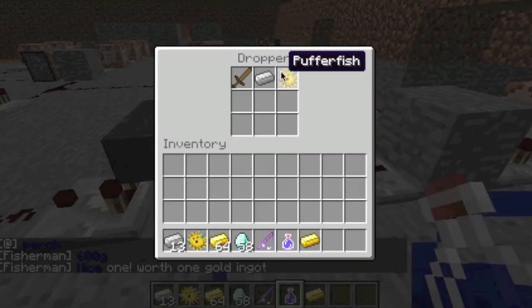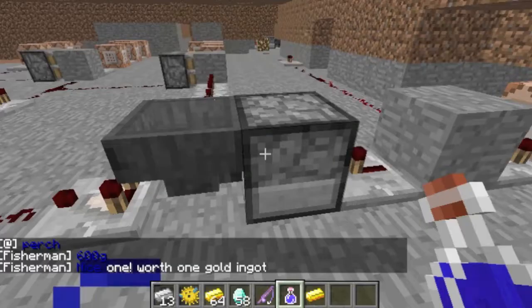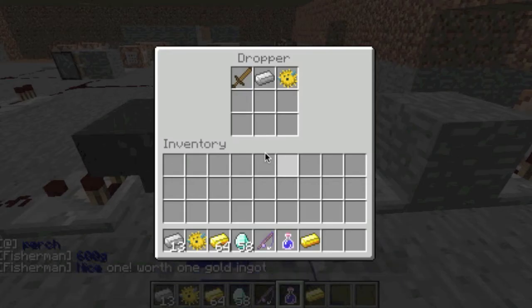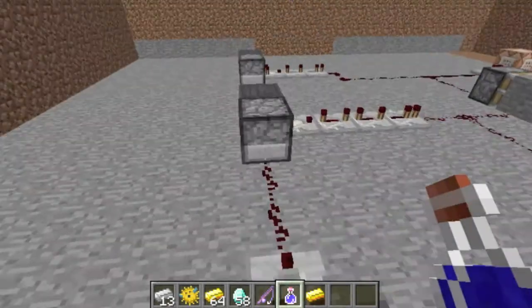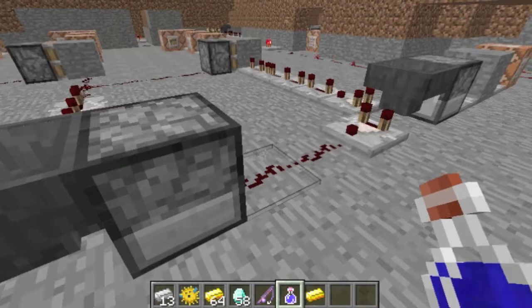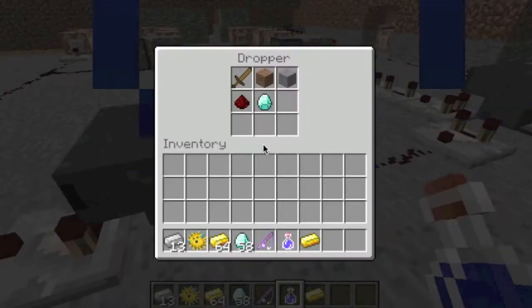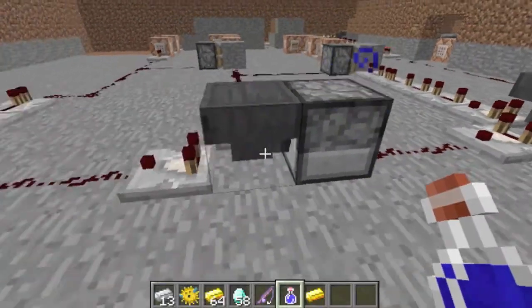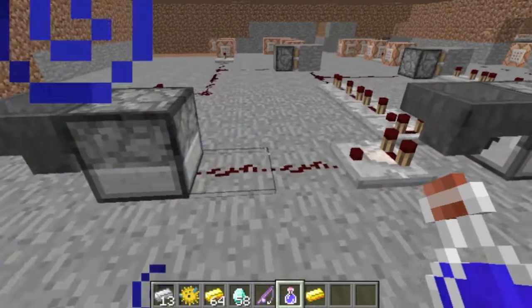Basically what happens when the signal goes through is that this dropper gets a signal and drops the item into the hopper. Then, depending on whether it's stackable or non-stackable, the signal can go through to the next dropper or it stays and goes this direction. If it goes through, it sends to this dropper, and it's the same thing — stackable goes through to the next dropper.